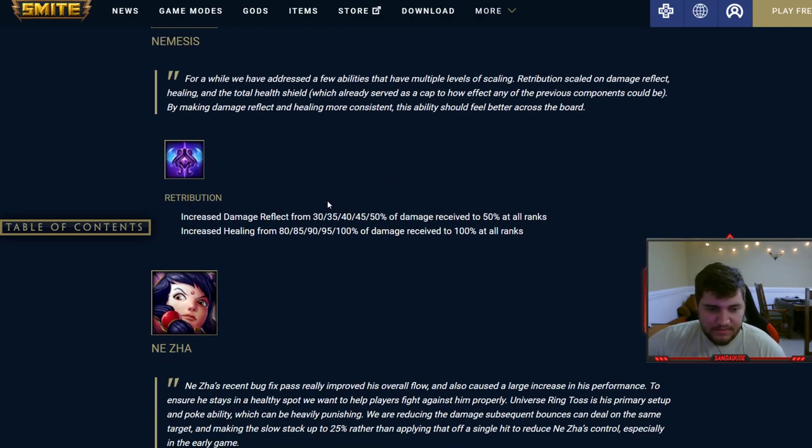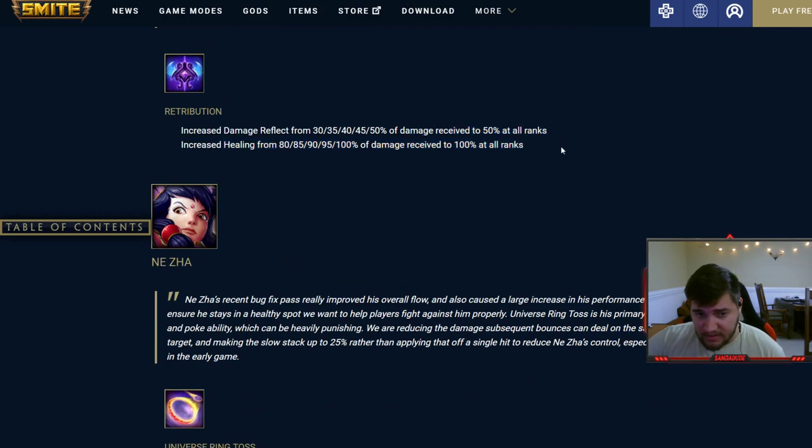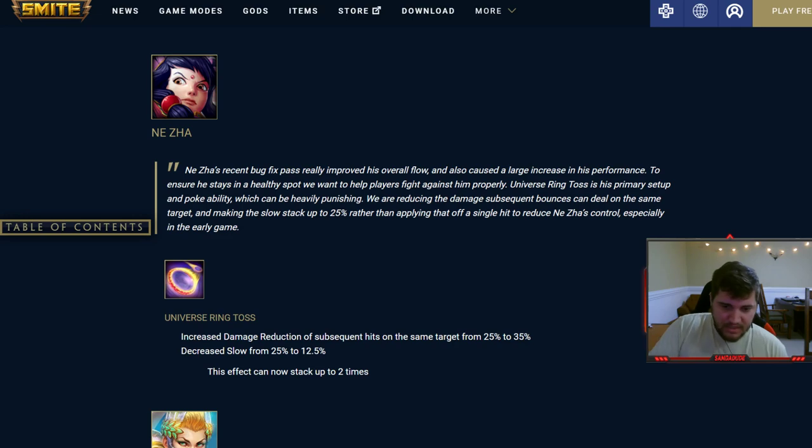Nemesis's three, Retribution: instead of starting at a lower value and scaling up to 50% mitigation reflection, it now starts at 50% immediately. And instead of scaling up to 100% healing reflection, it just starts at 100%. So the shield still grows but you're always reflecting 50% and healing 100% — a huge buff, about a 20% buff at rank one. Nox's ring bounce: increased damage reduction on subsequent hits to the same target, but the slow is halved though it can stack.